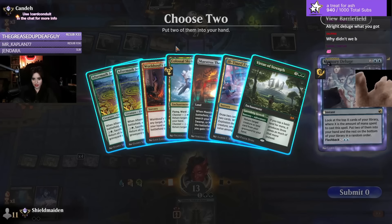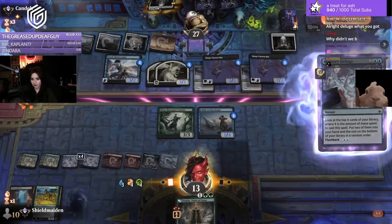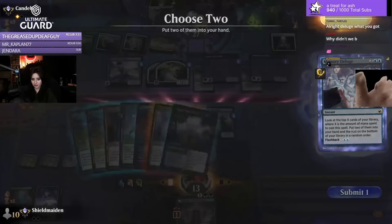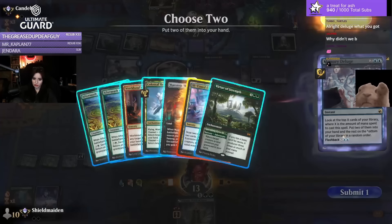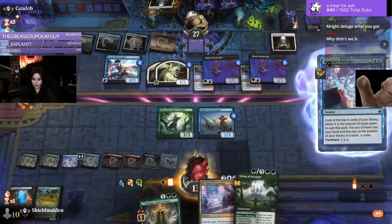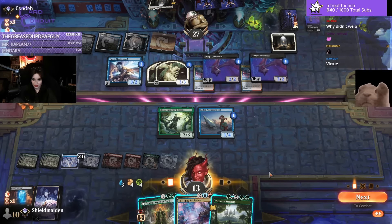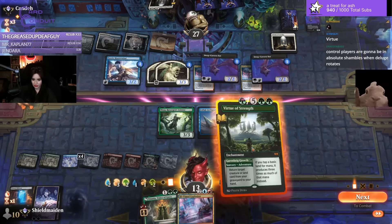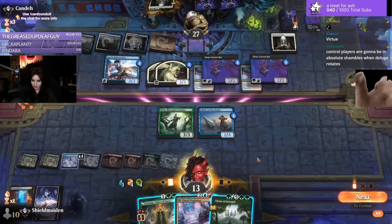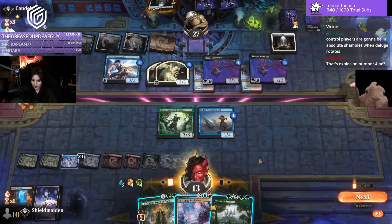Okay, so we got ourselves an Explosion. I guess we should probably grab a Rage too. Or I could grab Virtue of Strength and set ourselves up better. I need that one green to grab back a Turtle. Five, six, seven — I have eight, eleven. Do I just growth? Grab like Turtle? Just in case — Turtle's clutch.